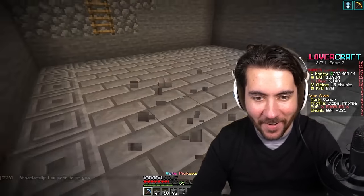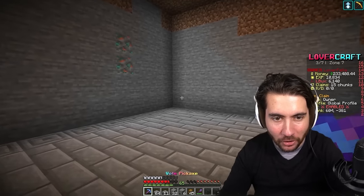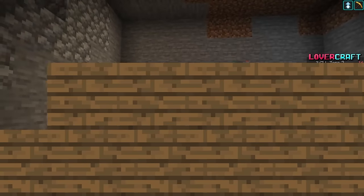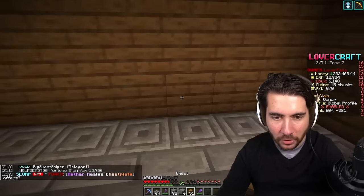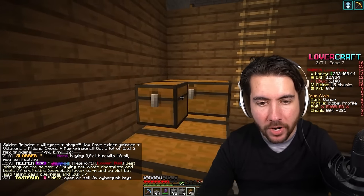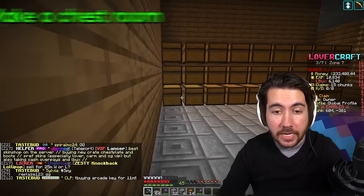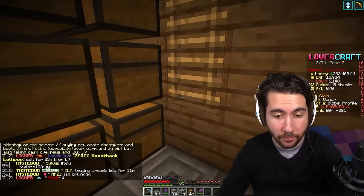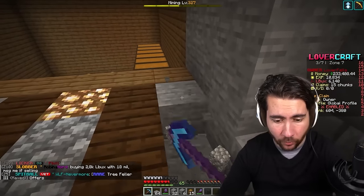We've got ourselves enough space. Then all we have to do is destroy the entire walls and replace those new blocks - that would be fun. That looks nice. I kind of like that on the side, but I don't know what to do about this because it's so unbelievably uneven. Now we just need to get 27 item frames - an immense amount. I'm not even going to worry about that right now.